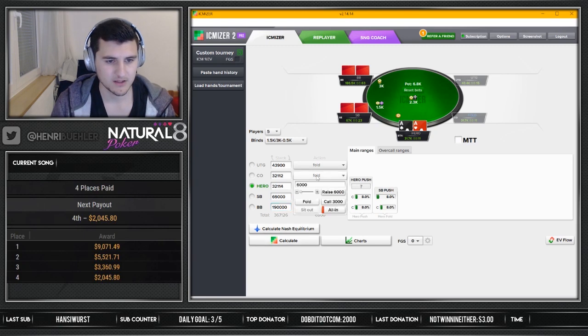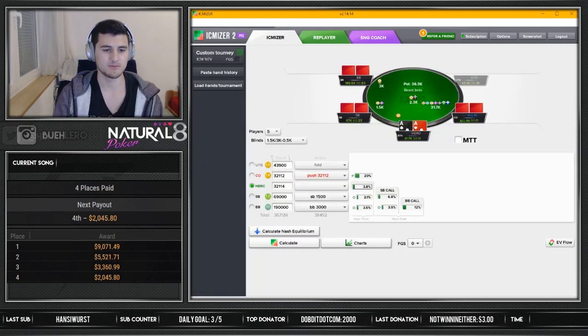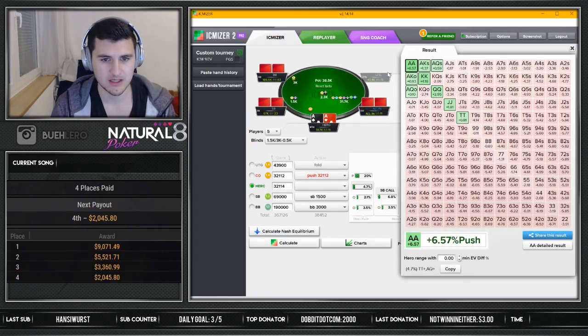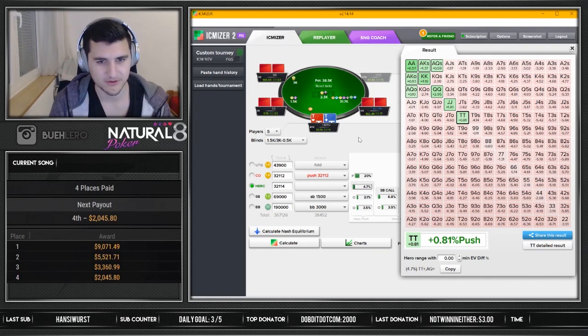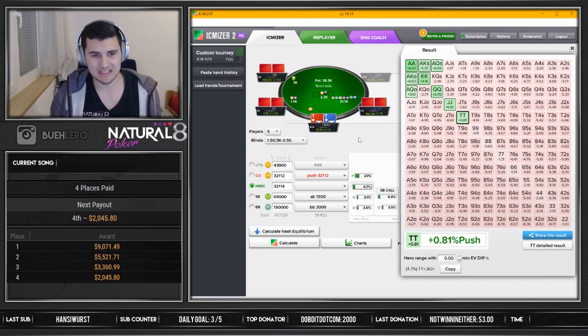So now we have him being all in and my decision. Let's calculate Nash equilibrium first to see what should be correct here. We're gonna calculate the result, and as you see it's ten-plus, seven-plus — it's a clear, clear, clear-cut fold. Like I don't even need to adjust this. Just sevens — clear fold.